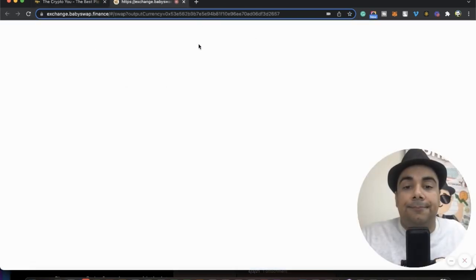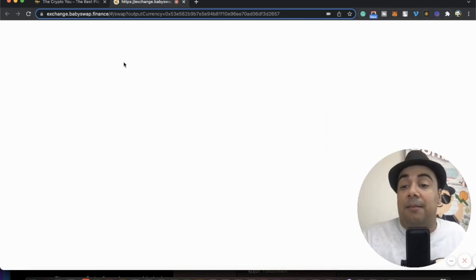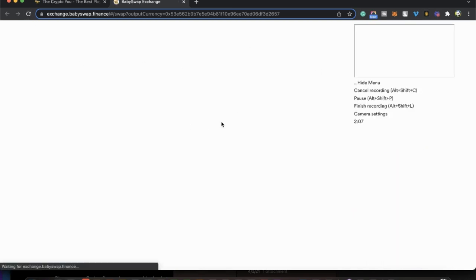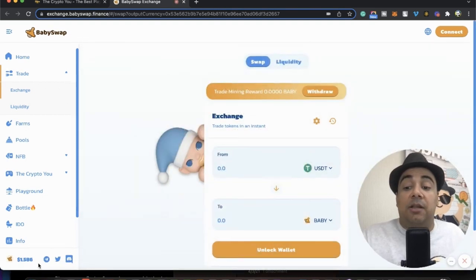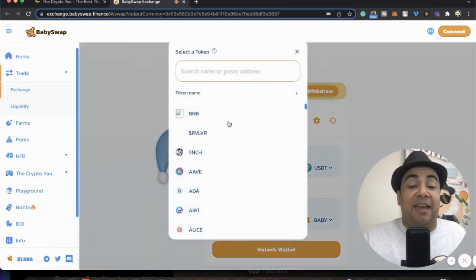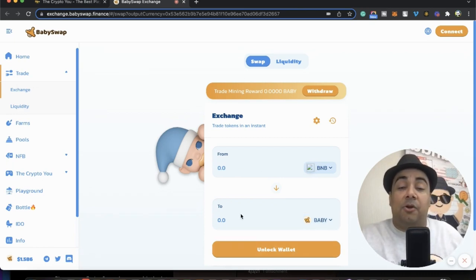I'm going to go ahead and buy some babies. We're going to have to go to the BabySwap exchange. I already have Binance money here — I already bought BNB. If you don't know how to add BNB, please check the video in the description to see exactly how to add money and start being able to play this game. I know baby is a risky coin — right now it's actually down at $1.586. A lot of coins this week have been a little bit down mainly because all the cryptocurrency market and even the stock market have been going through a hard time, so it's not a bad time to get started.